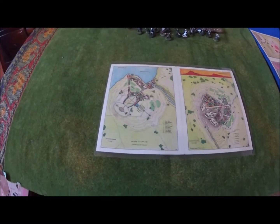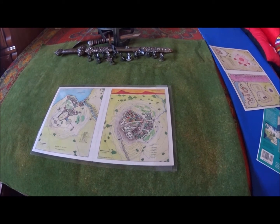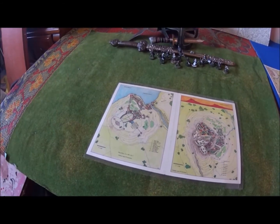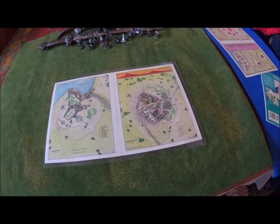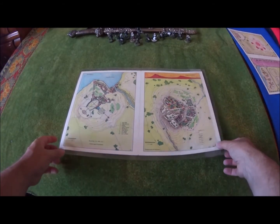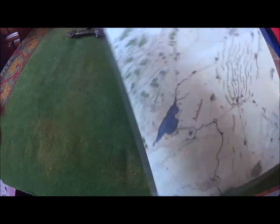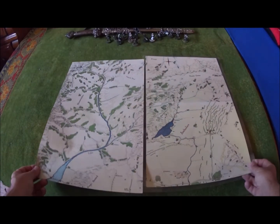The second map gives you Annuminas and also Fornost Erain. Tolkien never really described either city very well — there's less description of Annuminas than Fornost Erain. Fornost Erain is supposed to be defended by a bunch of dikes, so it's kind of like a fortress city. I thought either description was pretty good. I laminated one and didn't laminate the other for whatever reason, but they do fit together pretty well.